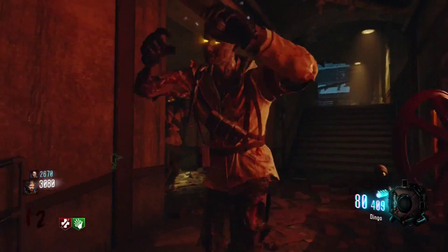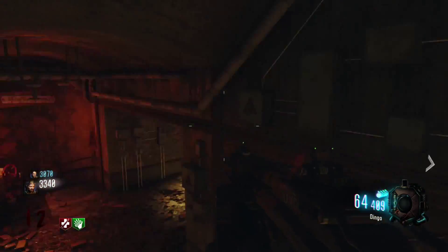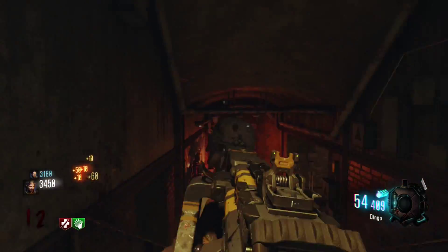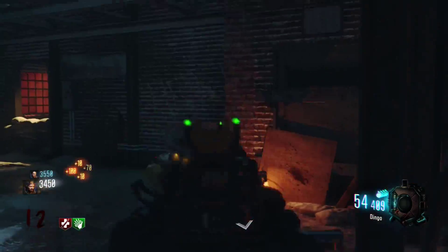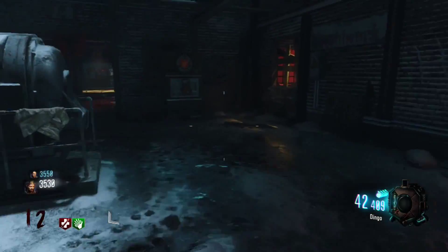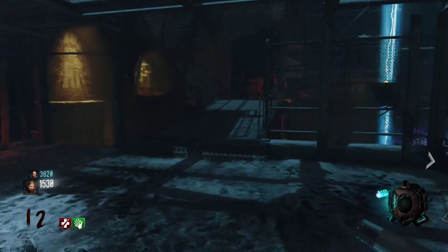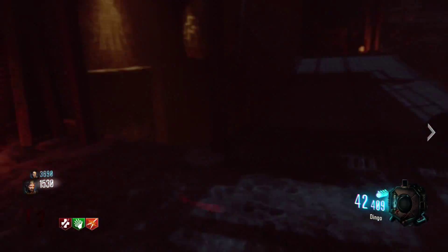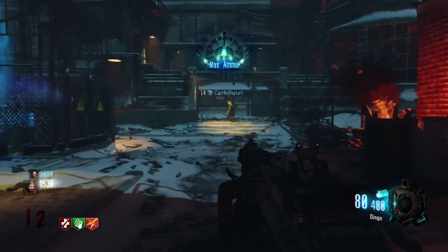The next gun on my list is the Dingo. This thing is amazing. If you don't have Speed Cola though, it is really slow reloading, but the damage is so high. There's barely any recoil at all, and it's just an amazing gun to use on zombies because it gets you points. If you go for the head, it kills immediately, but if you don't, you'll still get a lot of points.